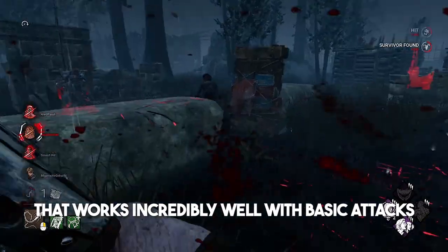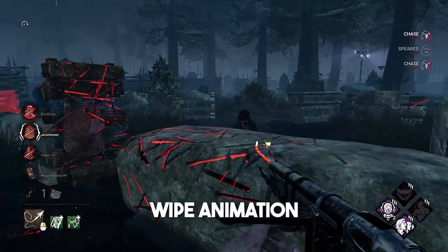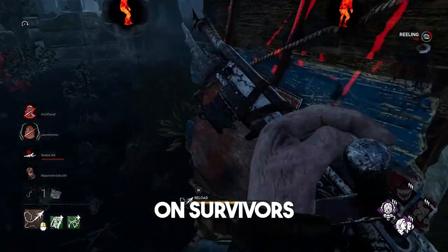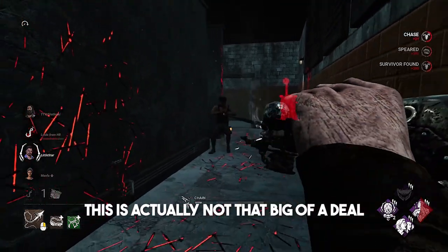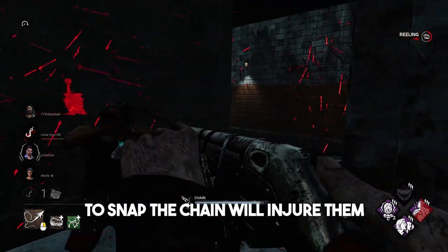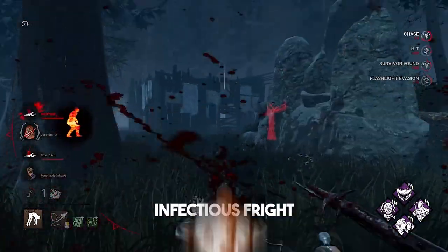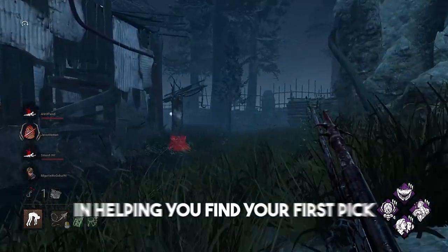This brings us to another perk that works incredibly well with basic attacks and supplements our lethality. Save the Best for Last reduces the cooldown of a wipe animation by 5% for every token it gains, maxing out at 40%. We gain tokens by landing successful basic attacks on survivors but lose them if we hit our obsession. This is not that big of a deal, because even if our obsession is actively trying to earn a restraining order, sparing them and allowing them to snap the chain will injure them without the cost of removing a stack. For your fourth slot, you want an information perk — Infectious Fright helps you find more survivors after a down, and Lethal Pursuer works amazingly well for finding your first pick.